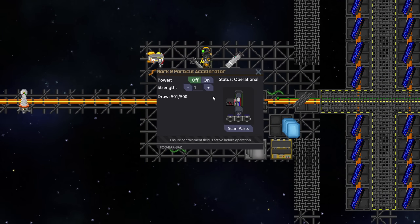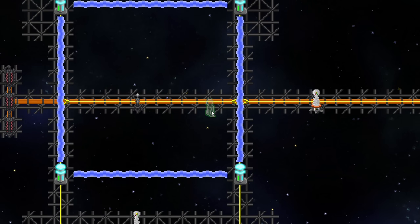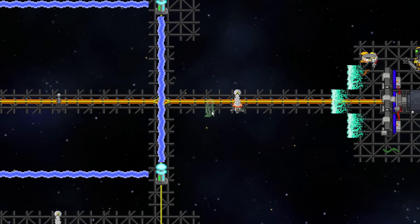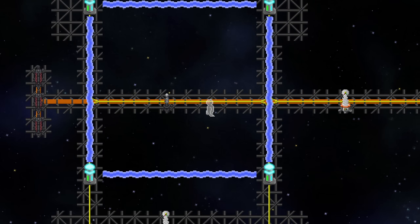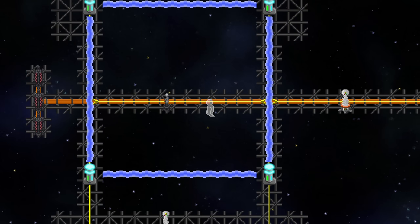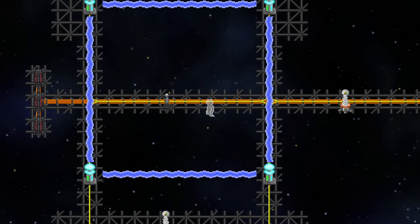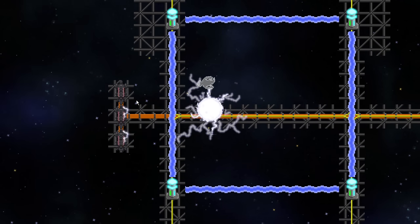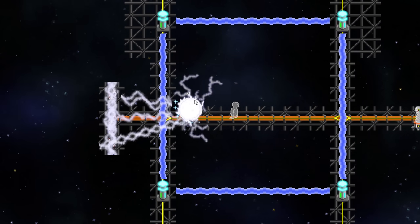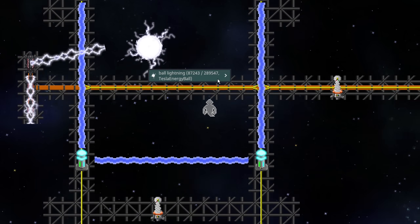I moved the emitters back a few tiles each direction just to keep it safer. Now we turn the particle accelerator on to power 1. It doesn't really matter if you turn it higher — it doesn't make a difference, it just consumes more power, so you should just avoid doing that. Once it's up, this should theoretically provide infinite power to the station without any risk besides sabotage. The ball of lightning is created and it will try to prioritize the Tesla coils. If I teleport it away, you can see it just keeps going back towards the coils.